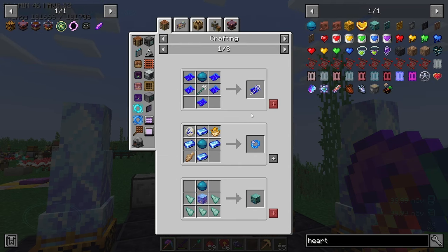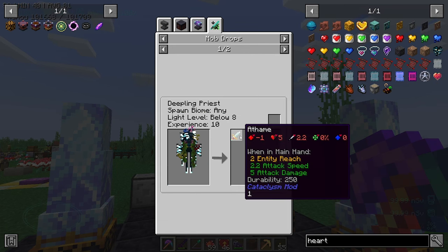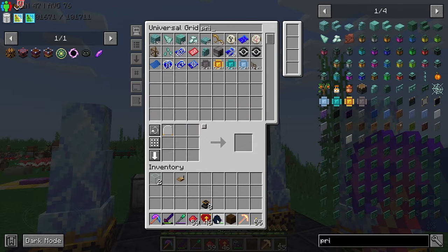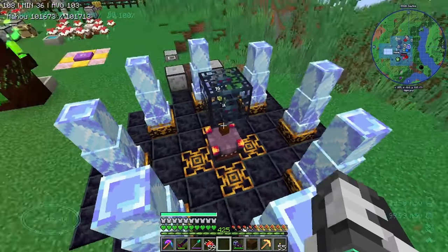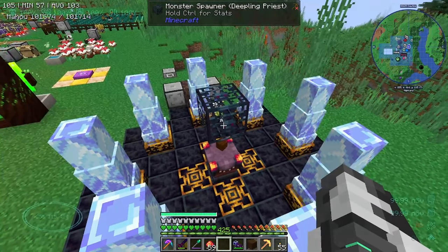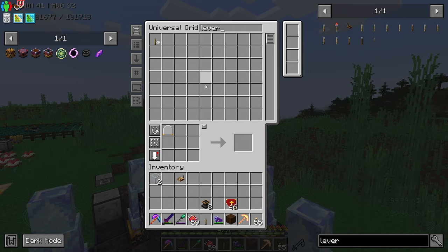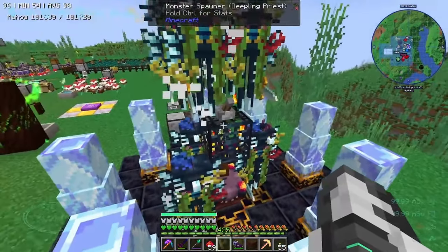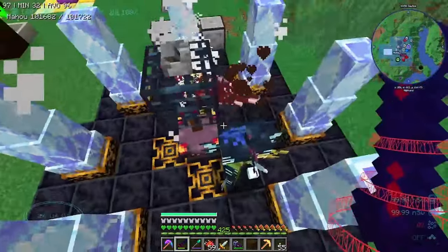That item comes from the deepling priest. So let's get the priest egg - there it is. Put that on the spawner and it'll spawn in priests. I probably should have spawned whatever was in there before and got a swab of it, but it doesn't matter - we've got loads of hearts of the sea. And we can just murderize them like that and get a bunch of items.